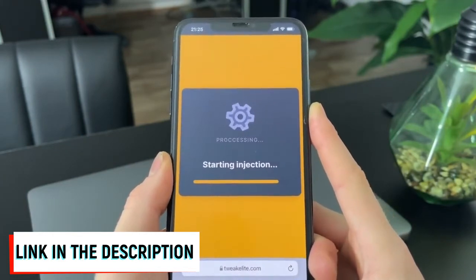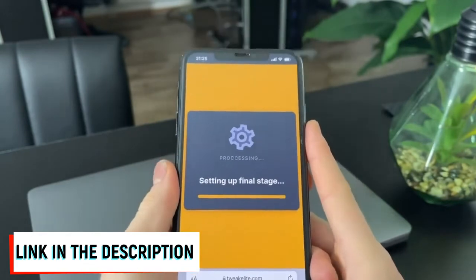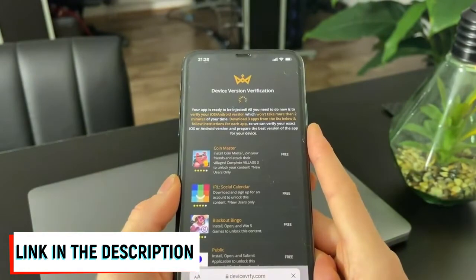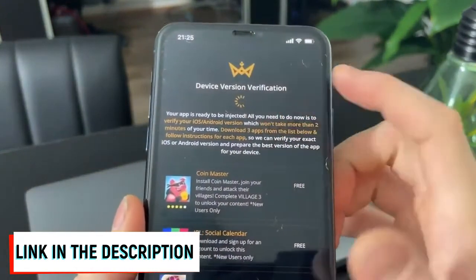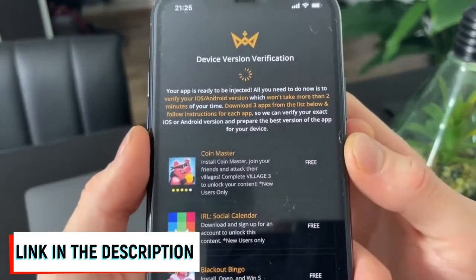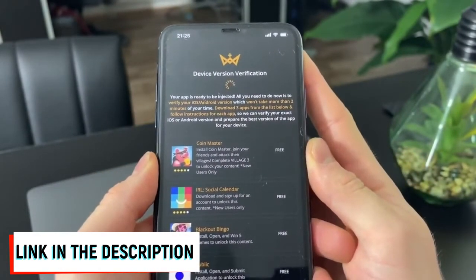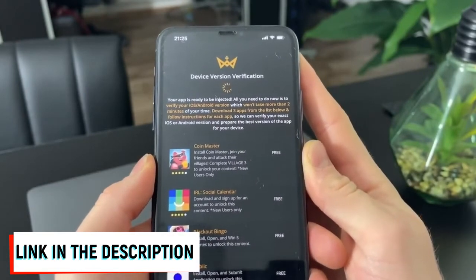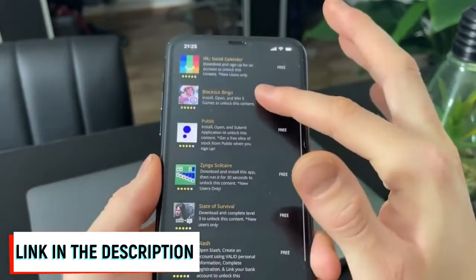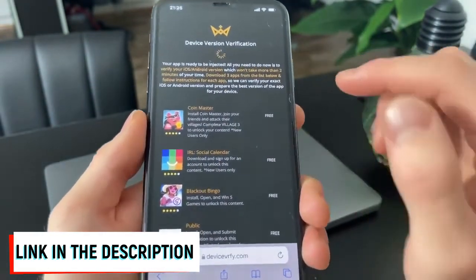It's really fast and simple to do. Setting up the final stage — you will be redirected to this page where they are waiting for the device version verification. Your app is ready to be injected, and all you need to do is verify your iOS or Android version, which won't take more than two minutes. All you have to do is download three apps from the list below and follow the instructions for each app.